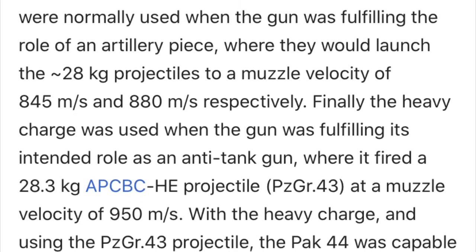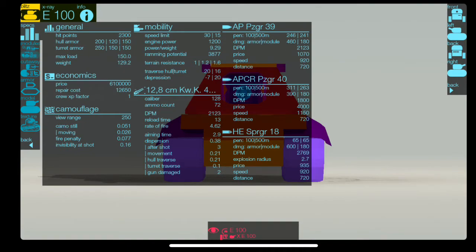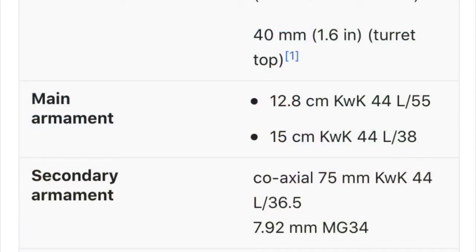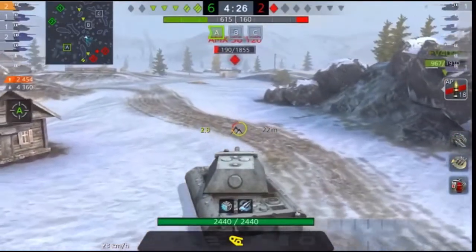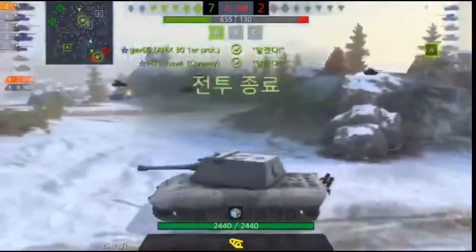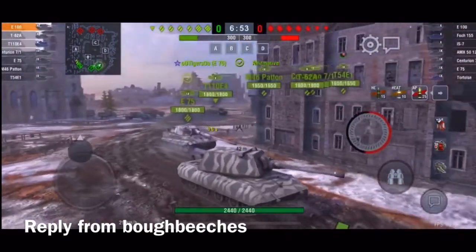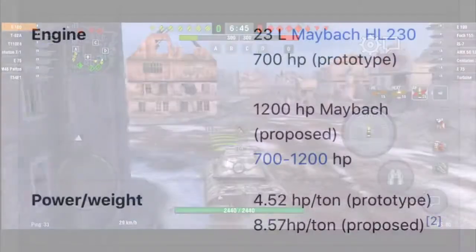Looking at the cannon, it was actually fairly accurate in terms of penetration - very similar to what's in the game. You have two cannon options, and those were actually the ones originally intended for the E100, so the two cannons in the game are similar to what was originally planned. In terms of reload, I couldn't find anything exactly on that.